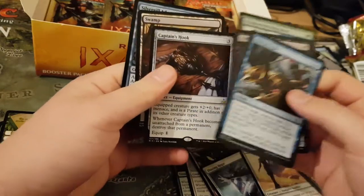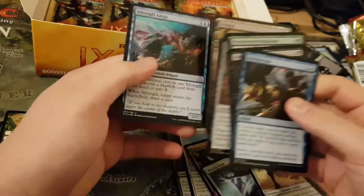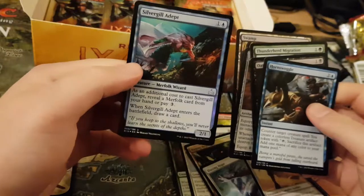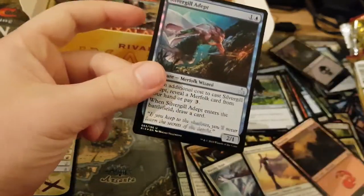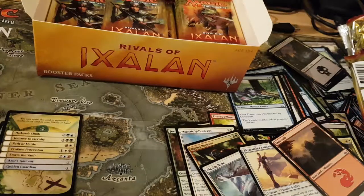Captain's Hook. What a foil — Silvercraft. Oh, nice. That's got to be worth a bit. Because it's played in Modern, isn't it? Yeah, I think it is a Modern play card as well. Yeah, I know it has been reprinted.